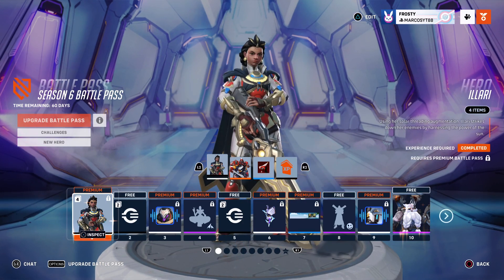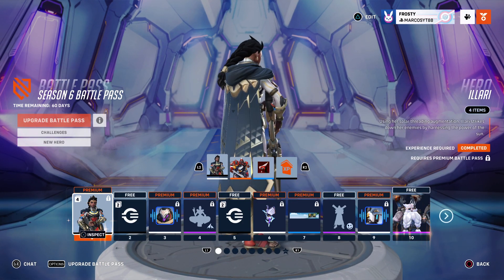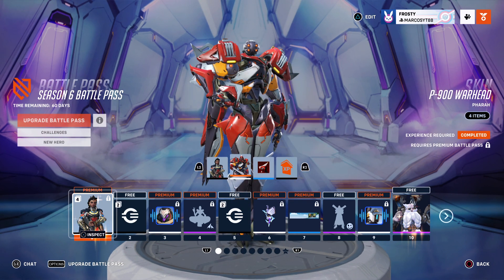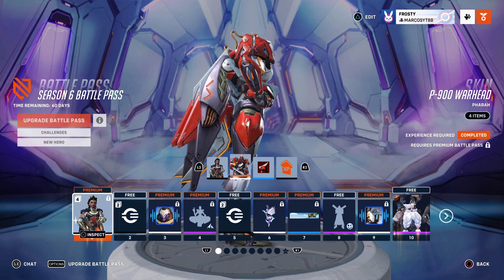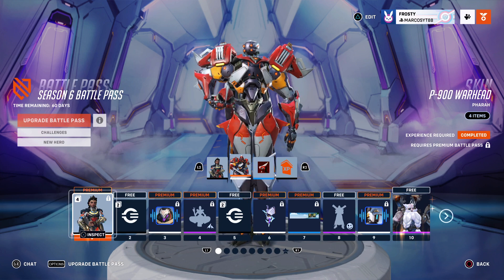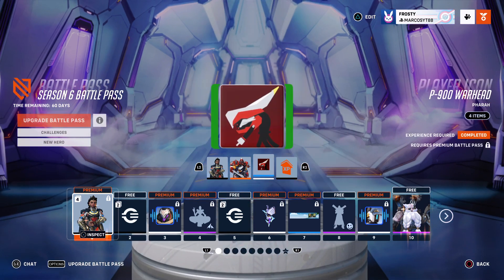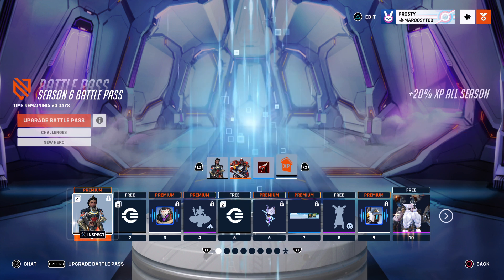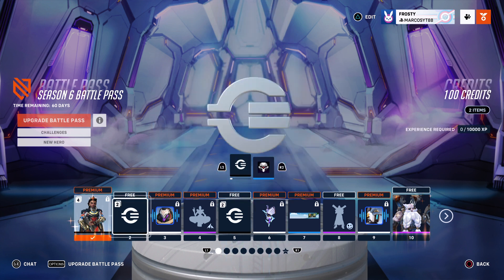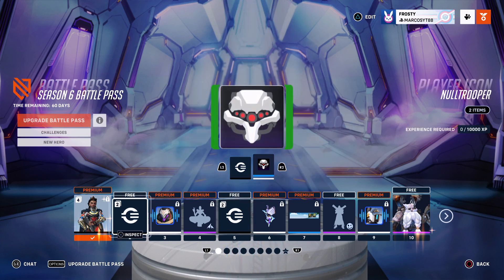New hero Illari - I will show her off, this is her basic skin. And then you do get the P900 Warhead skin for Pharah, goes nice with the theme. You get a player icon, the P900 Warhead player icon, some XP, pretty nice, 100 credits, and Null Trooper - hopefully I said that correctly.